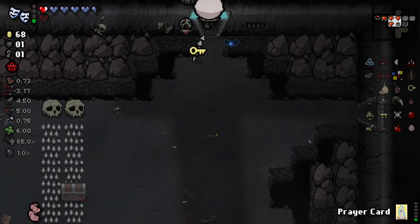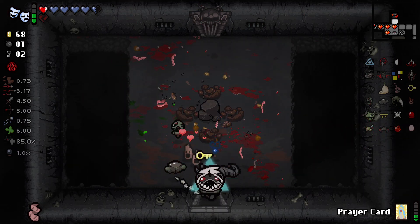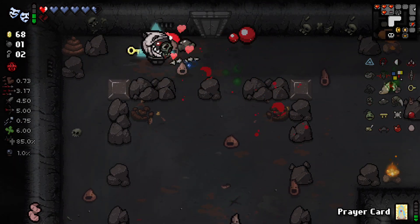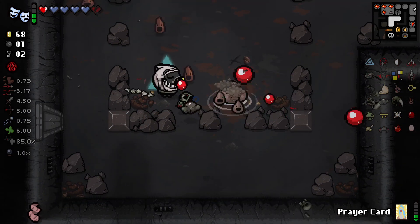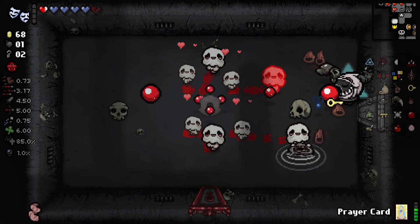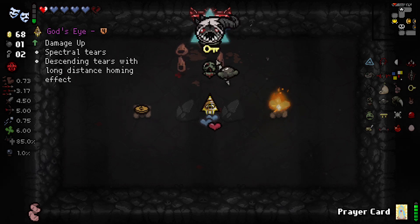It'd be nice to have flight there as well. I didn't realize there were other enemies in this room — stop grabbing my poop! He's got my little dip and he's just holding him. After doing the whole battle royale we managed to keep those dudes — please don't hit me, that would be devastating. Finally the item room! Valrael is great. What the hell is that — God's Eye, damage up, spectral tears, descending tears with long distance homing. I've gotta try it.